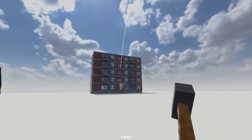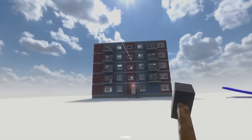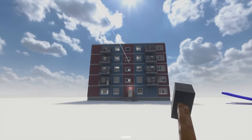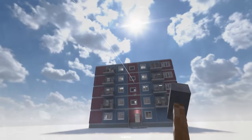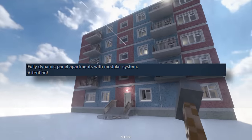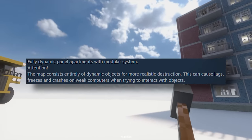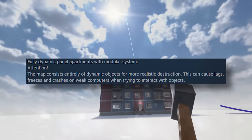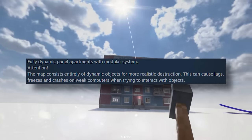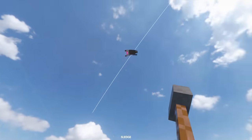Welcome back to Teardown. This right here is a dynamic apartment building, which means it's going to be a little bit more realistic in terms of the destruction. The description says: Fully dynamic panel apartments with modular system. The map consists entirely of dynamic objects for more realistic destruction. This can cause lag, freezes, and crashes on weak computers, but hopefully we should be fine.